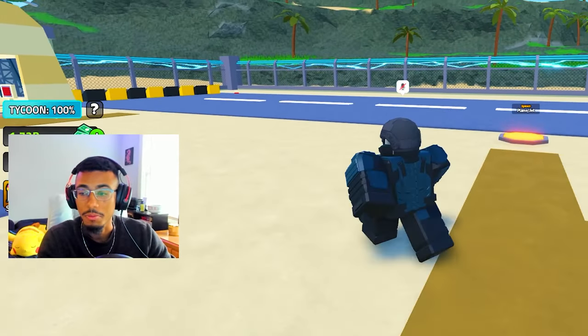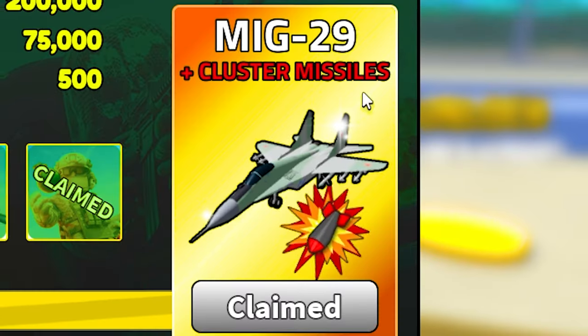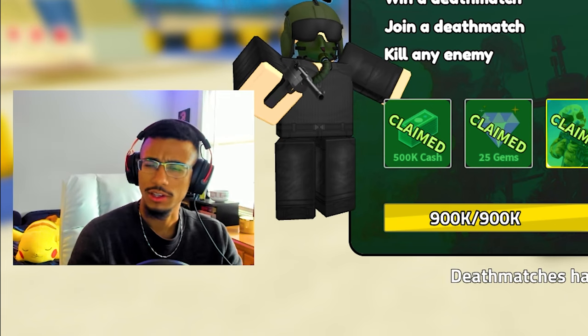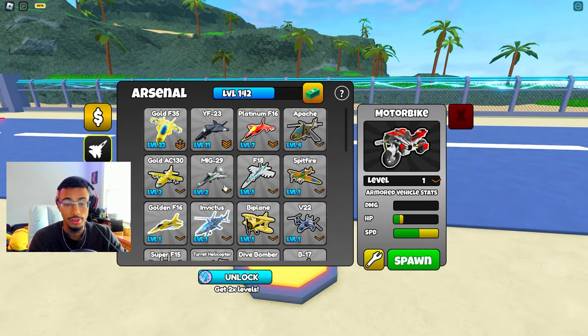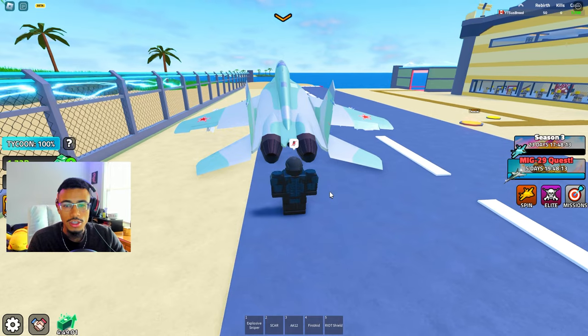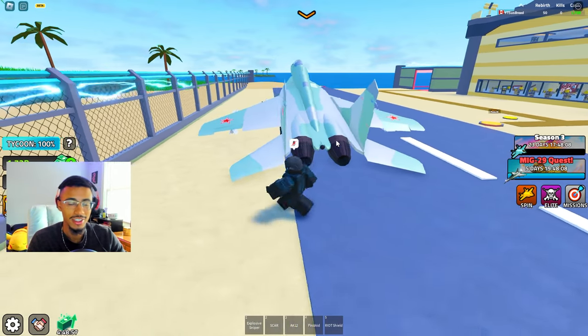What's going on guys, today we're going to be checking out the MiG-29. Military Tycoon threw their little twist on it and put in cluster missiles. I don't believe the MiG-29 has cluster missiles in real life, but the effect of the cluster missiles with the fighter jet looks really cool. So here we have the MiG-29 - I'm just going to go around and show you guys what it looks like and then get into the details.